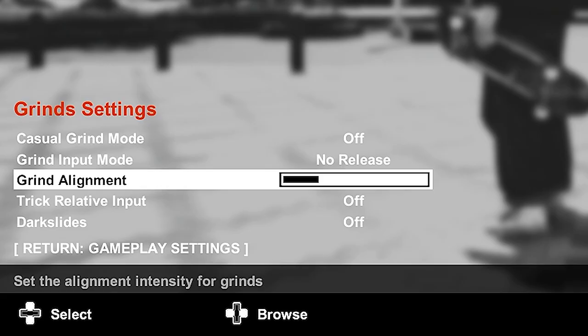On the grind settings. Casual grind mode is off — I don't really see a difference having it on or off right now, and I keep it off to keep the game a little more challenging. Grind input mode is no release — the game controls feel a bit more smooth and intuitive with this on no release. Grind alignment is on five. Anything from three down to zero is broken right now; there's supposed to be a dedicated weight system but Creature didn't have time to add it. So anything lower than three and you just unrealistically slip out of grinds you shouldn't slip out of. Anywhere between four and five is pretty good — you'll still slip out, but more realistically. Five is a pretty good spot for grind alignment.